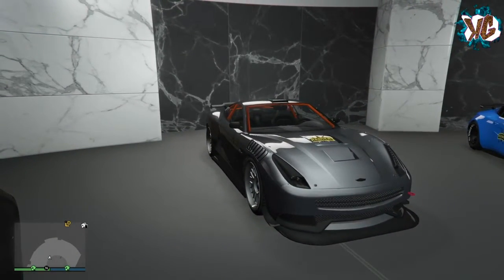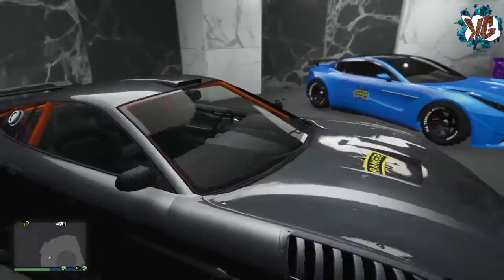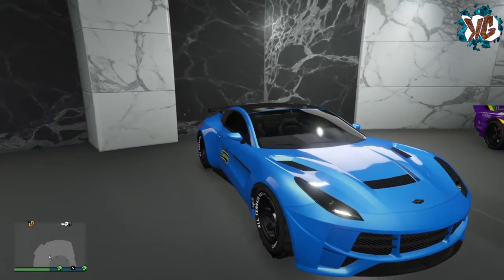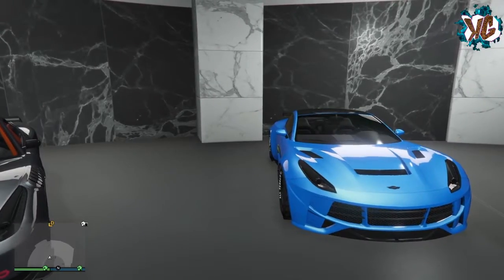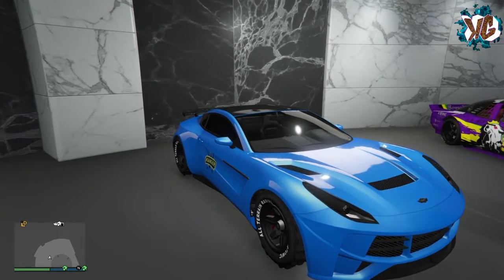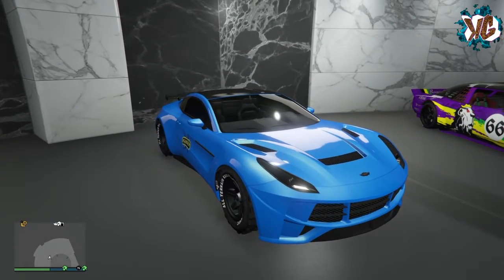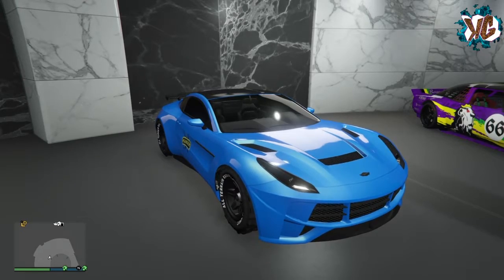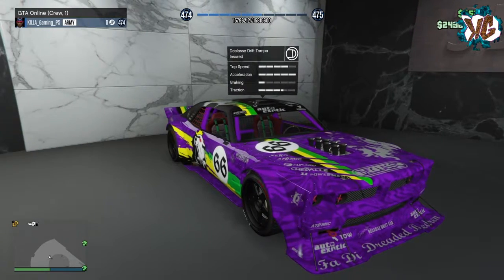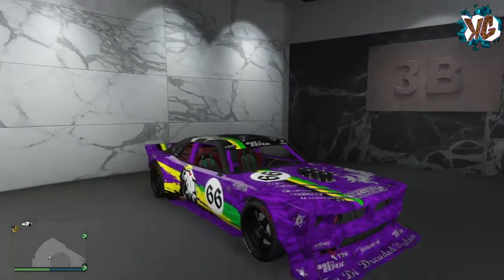We've then got the Massacro — my favorite sports car. It's been the same color since my PS3 days and it's still one of my favorites. Then the 770, which is basically one of these with a wide body — a bit like the Rapid GT. You might notice I've got off-road tires on quite a lot of cars; that's because of the theory that you can get around corners tighter and quicker with off-road tires. Finally we've got the Drift Tampa — the worst drifting car I've seen but I like it in purple with the black, yellow, and green.